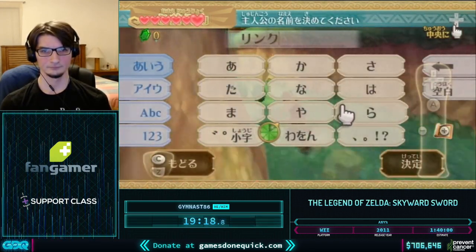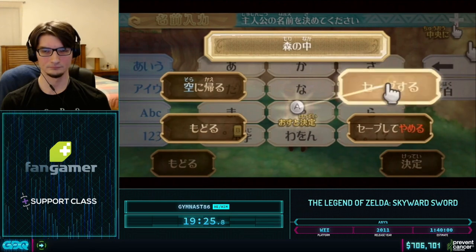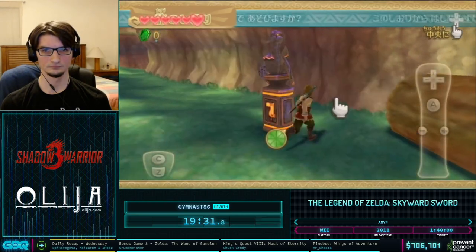The one thing preventing us from entering Skyview right now is the vine that's not down — and we don't have the Slingshot. But we can use that flag we set up from earlier.